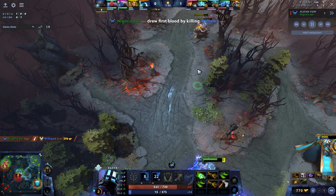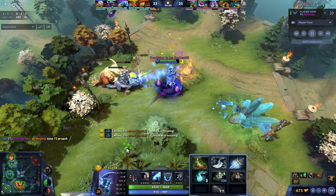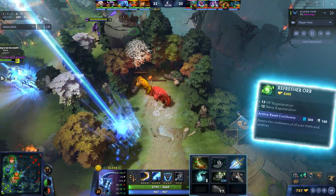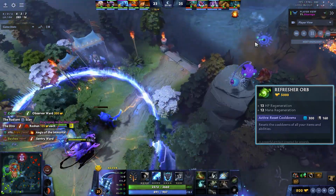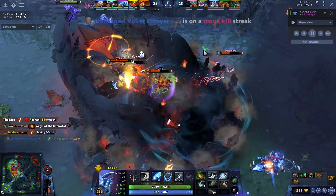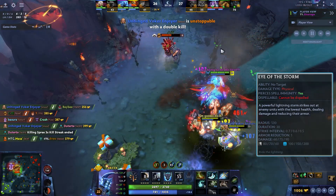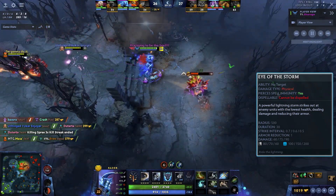Why is this build so key? Razor has some of the best talents in the game, so he doesn't really need to build damage items — none of these items really give you damage. Refresher is so incredible on this hero for three reasons. Number one, it refreshes BKB, and having two BKBs on a hero that essentially needs to be in melee range to do damage is huge. On top of that, your ultimate can be used twice at the same time — even if one is going, you refresh and use it again, getting two Eyes of the Storm.